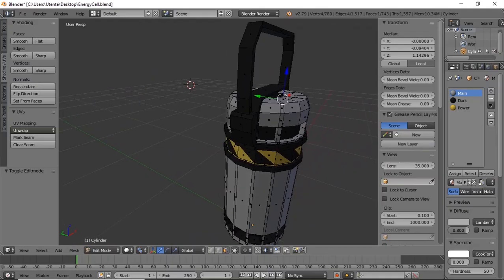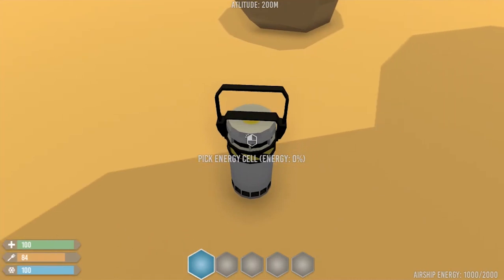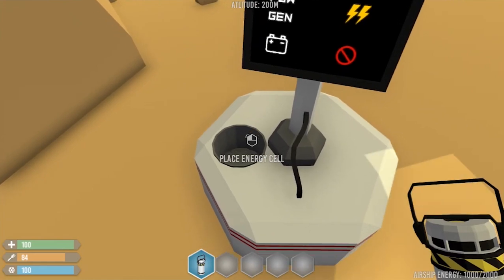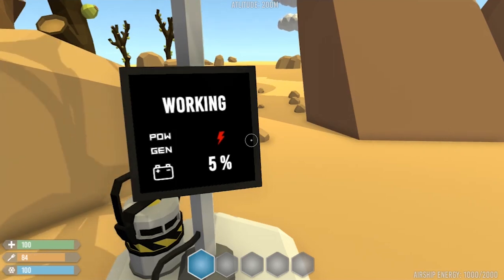Now I just need a sort of battery, like this one, modeled as always with Blender, and if I pick it up, then you can see that it tells me to place it, and the monitor will then show me what's happening. Of course the charging of the energy cell depends on the wind intensity, since it's a wind turbine.